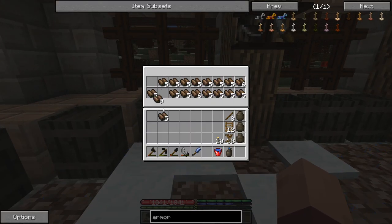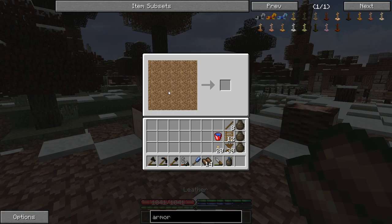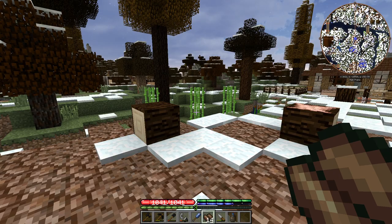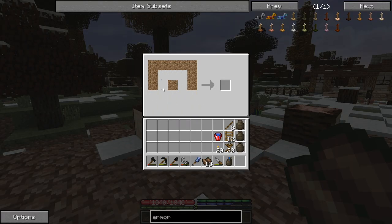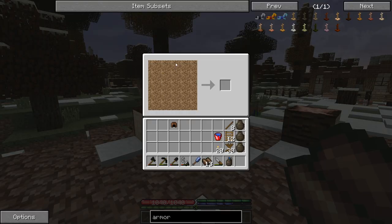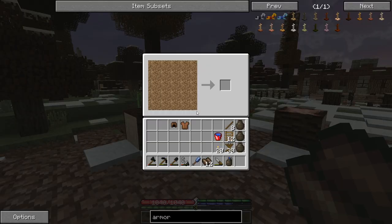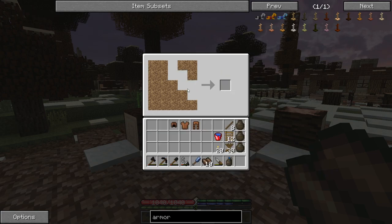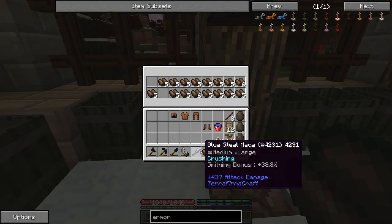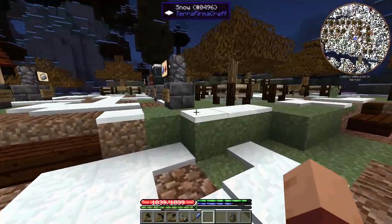Now let's go ahead and make that leather armor again — it was definitely a whole set. That one's pretty straightforward. Helmet. Chest piece. Panties. Boots — awesome, easy peasy. And there you go, Jacob Lomas. Hopefully it didn't cause you any hardships with that.